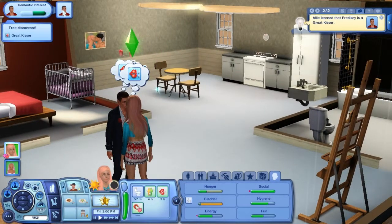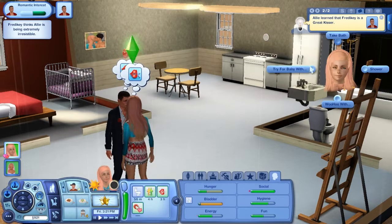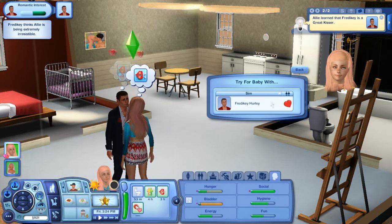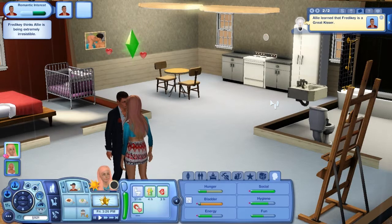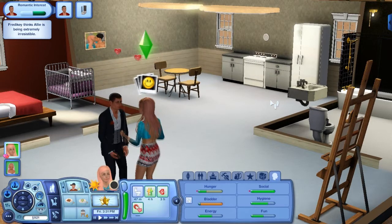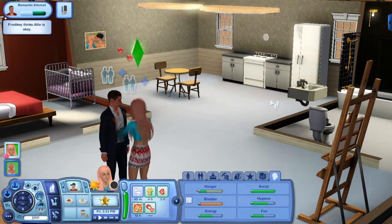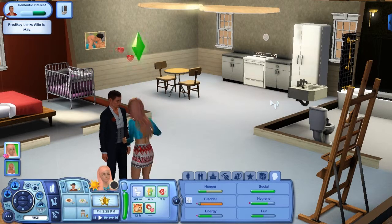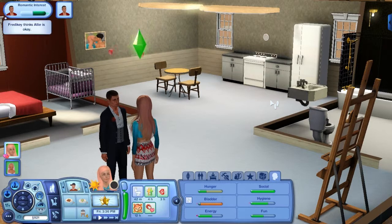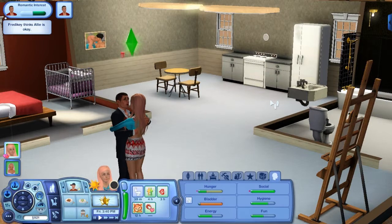There we go — they've discovered they're compatible! We're going to try for a baby with this guy. Let's see what happens. I want to see if it'll work — if it doesn't then all that romance buildup was for nothing. But they have the same traits, so... hell yeah, he accepted!